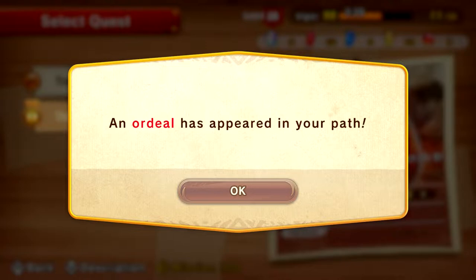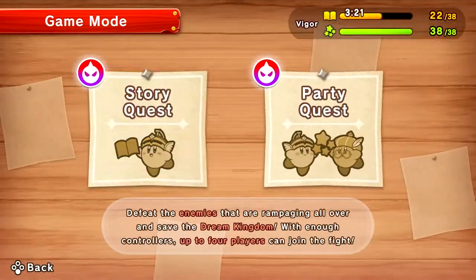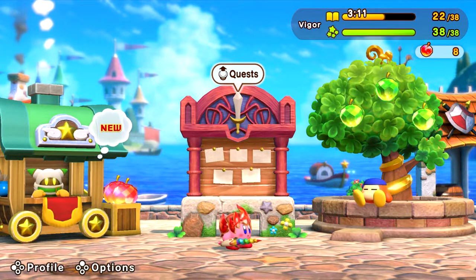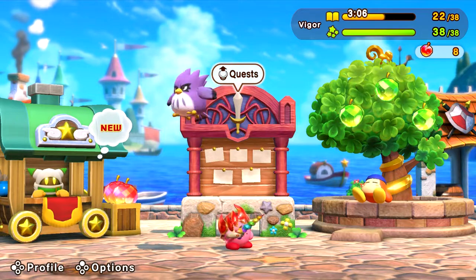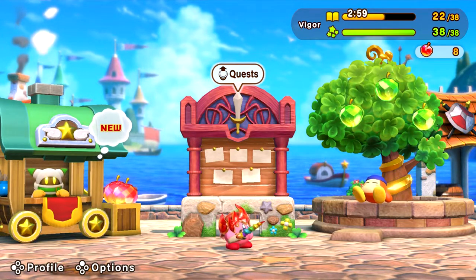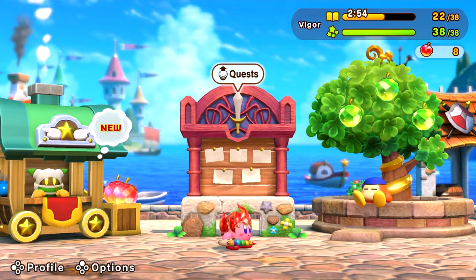Ooh, Pyra Bit. An ordeal has appeared — oh god. But we're not gonna do that in this episode, sorry everybody — guess you have to wait for the next one. So with that everybody, I think we'll leave it here. If you guys did enjoy this episode, don't forget to leave a like, comment down below, and subscribe if you're new to the channel. I'll see you guys again when things get freaky with another episode of Super Kirby Clash. This has been Cytrix — have a good day, everybody!